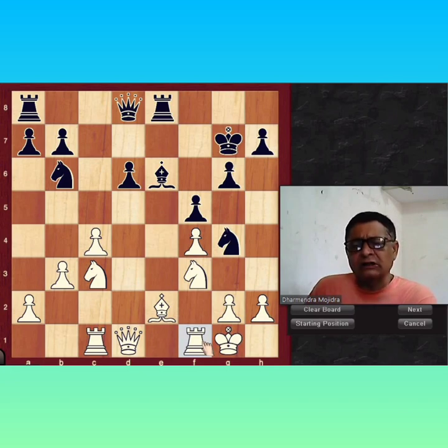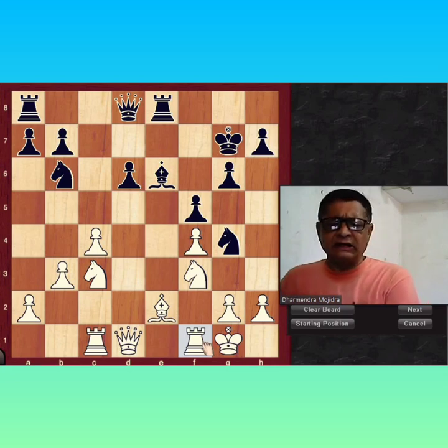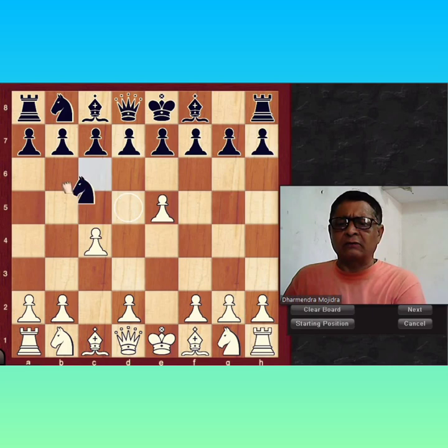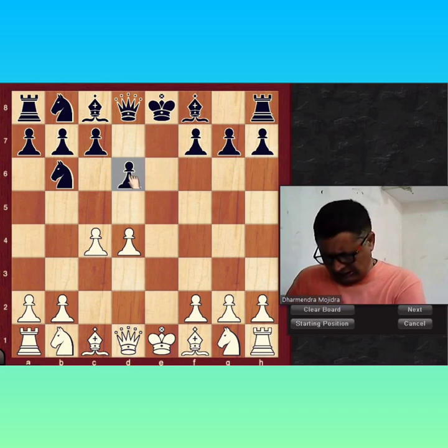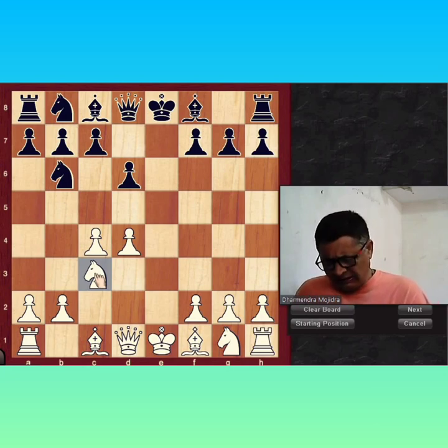Stop this pawn also by moving your pawn to F4. After F4, Black will try to open the F-file by moving the Knight to G4, Bishop takes Knight, pawn takes, and then this file will be open for Black. Now Bishop D4 — exchange your Bishop with the opponent's strong Bishop on G7. Bishop G7 is a defensive Bishop for Black. After Bishop D4, Black will stop your Bishop on E5. Now E5, D takes E6, and a passed pawn. After D6, Black will take the pawn with Bishop to E6. White should play Knight F3.